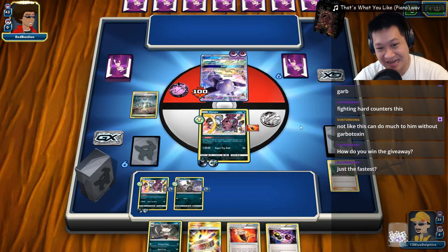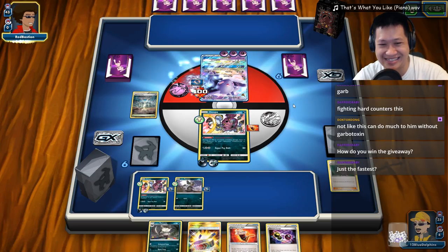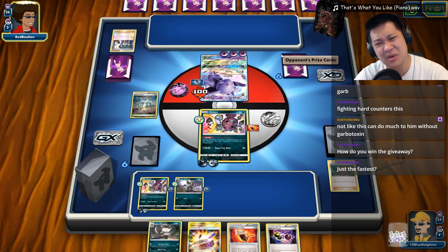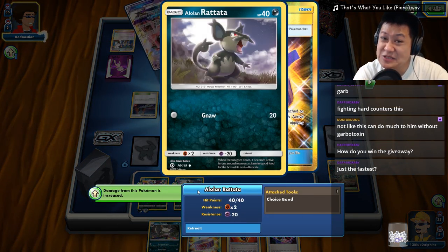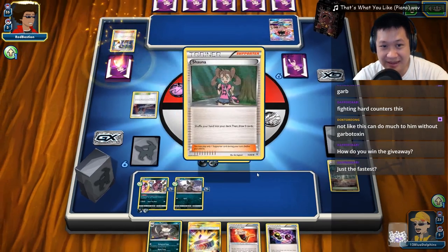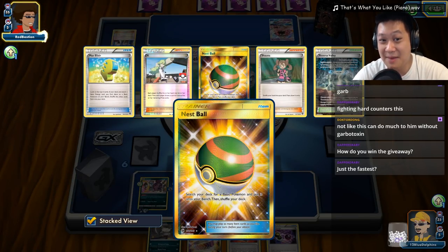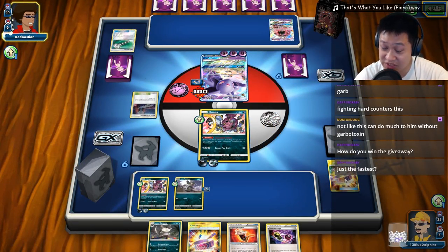If he GXes the Raticate, we'll take it — and it also adds another item count. He really, really needs a Basic Pokémon right now. Maybe I should have held it down. Go ahead and use Checks attack at least — it was going to be used at some point, and using it on a 40 HP Raticate stops it from being used on Oranguru or anything else. Here comes another Tapu Lele trying to shut down my items. I've played two items so far — still conserving most of them.